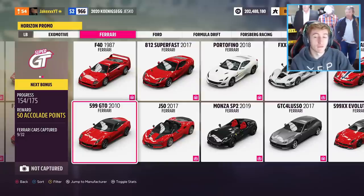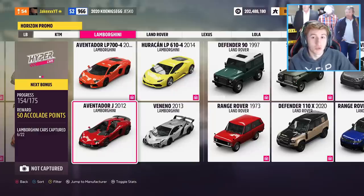Next up we have the 2010 Ferrari 599 GTO. Quite an old Ferrari, over a decade old, but we all love new Ferraris and Lamborghinis - that's going to be coming at some point. Next up we have the 2012 Lamborghini Aventador J. Not only have we got an SVJ, we've got the Lamborghini Aventador J now added to the game as well.